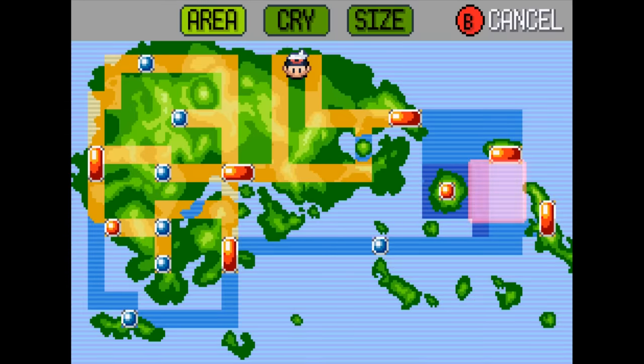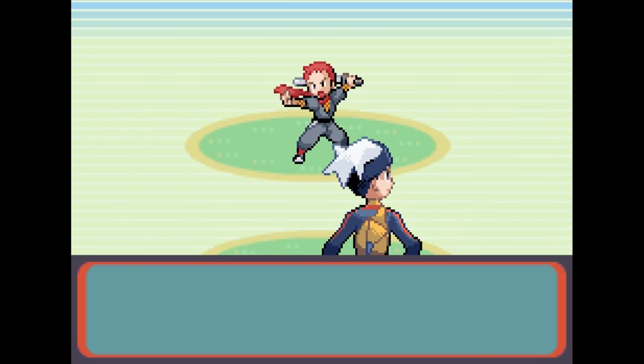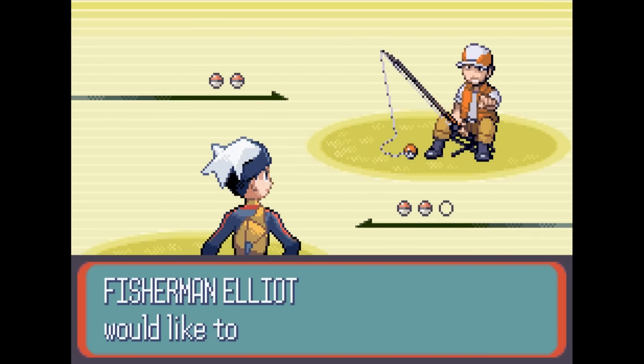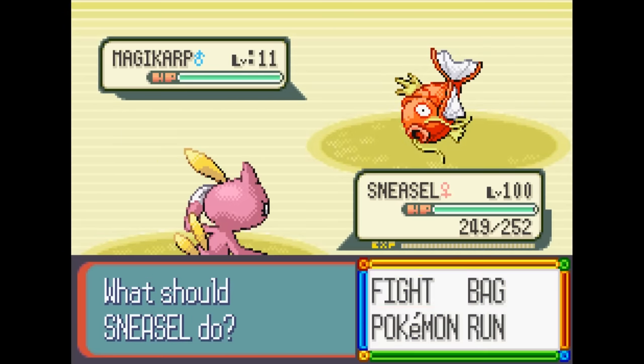Once we catch or defeat them, we can't do this anymore. Next, we're going to pick the trainer whose Pokémon we want to capture. The only requirement is they must have at least two Pokémon on their team. Since a lot of trainers in the game have at least two Pokémon, we can use a lot of different trainers for this glitch. However, some of them will give us some weird results when we catch their Pokémon, so I'm going to be doing this glitch with a few different trainers.